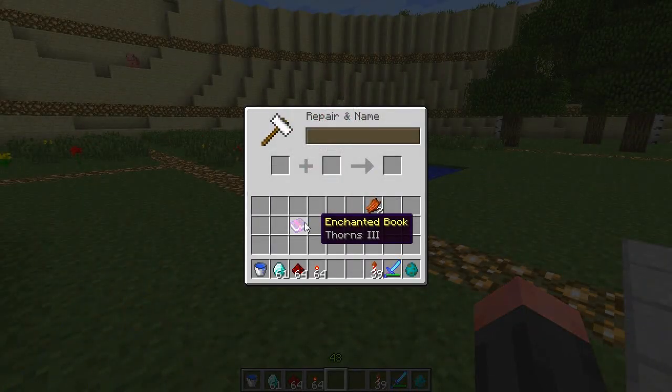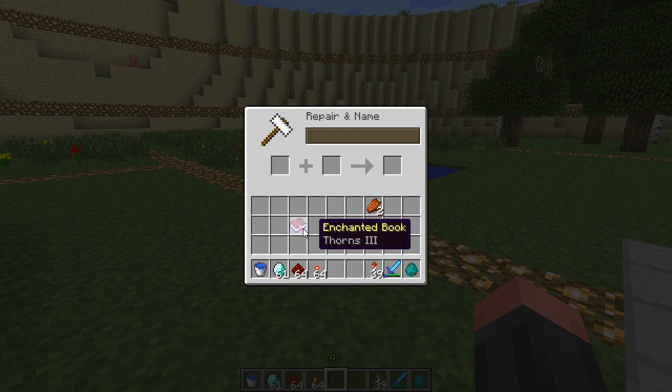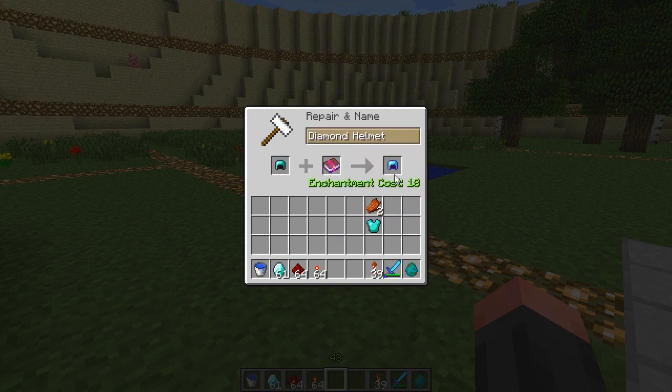There is also a new enchantment called Thorns, which can be applied to armor. This adds the possibility that any damage inflicted to you by a mob will return that damage back to them. So basically it adds thorns to your armor — when a zombie gets too close it will spike itself and take damage. I'll show you because it's easier to show than to explain.